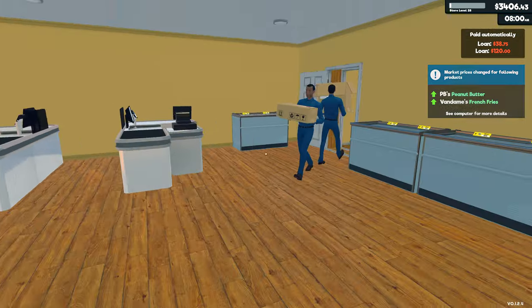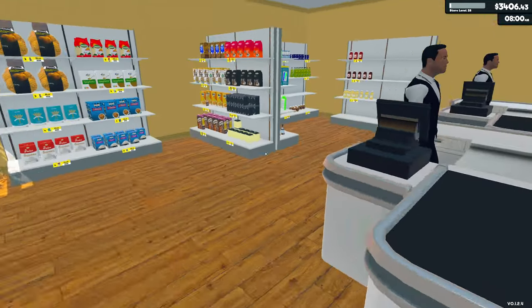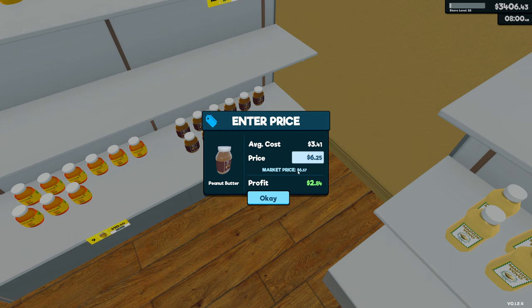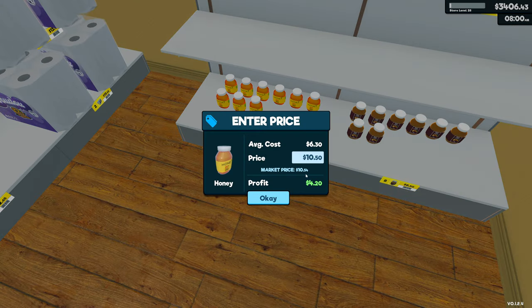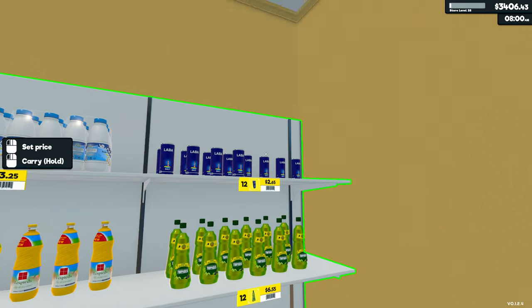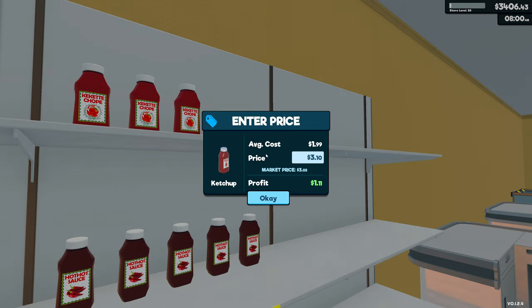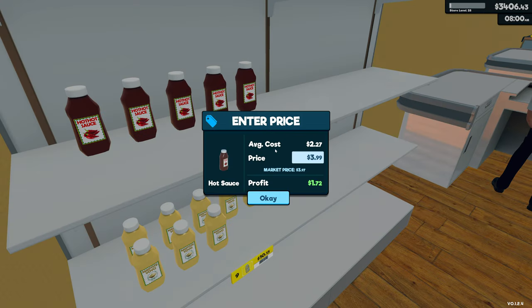So peanut butter and french fries apparently have gone up in value. They're now 6.17. I'm actually going to pull that down to 6.15 and see whether we can beat the market price. Now peanut butter is all the way over here - that has actually gone up too, so we're going to get a little bit more money out of this. We're going to go £6.50 - we're still going to beat the market price but put it up just slightly. If it's just a few pence over the market price, we shouldn't have issues.